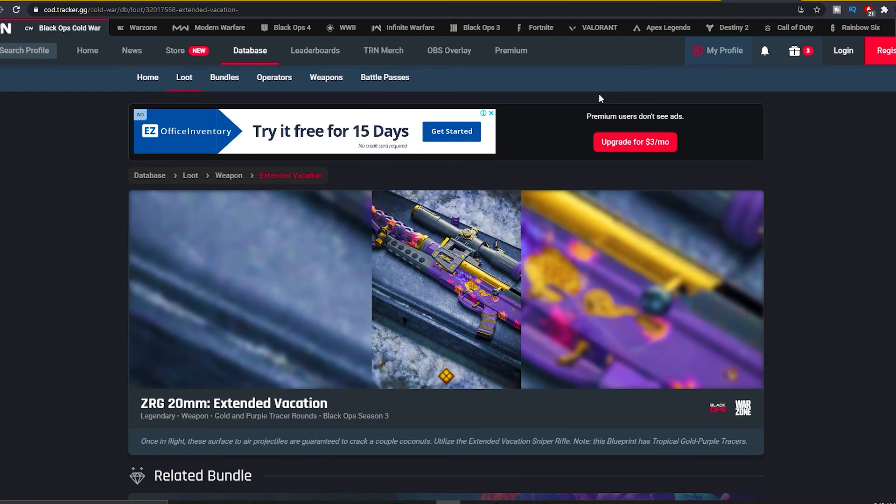Next up, the MP5 Subtropic — make them sweat with the Subtropic SMG, with tropical tracer fire. Next up, the ZRG 20mm Extended Vacation blueprint — once in flight, these surface-to-air projectiles are guaranteed to crack a couple coconuts. Utilize the Extended Vacation sniper rifle. This blueprint has tropical gold purple tracers. That's gonna be it for all the new reactive bundles, mastercraft bundles, and tracer packs in Cold War Warzone Season 3. Hope you guys enjoyed the video — drop a like, comment below, subscribe with post notifications on. Peace.